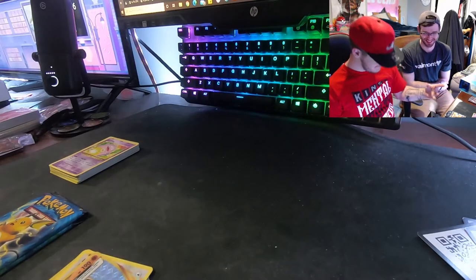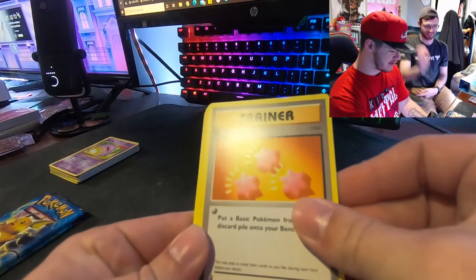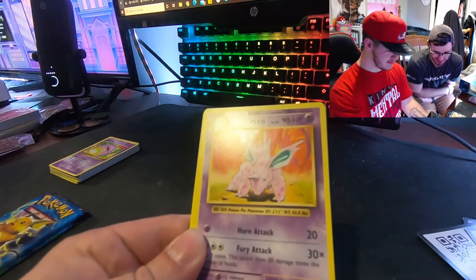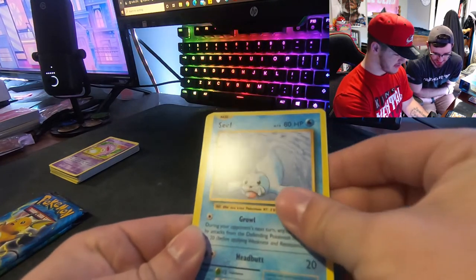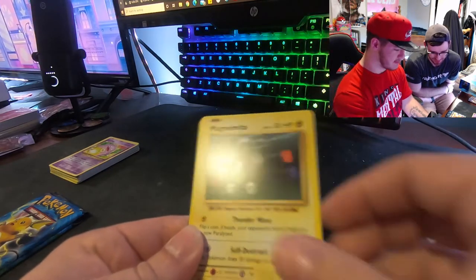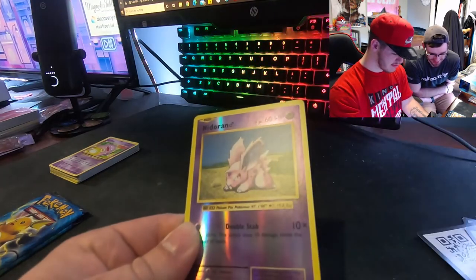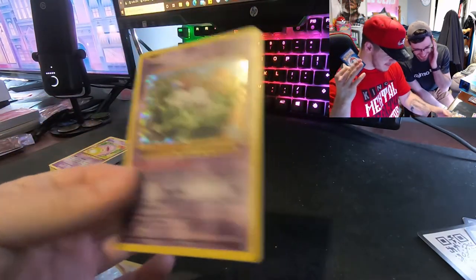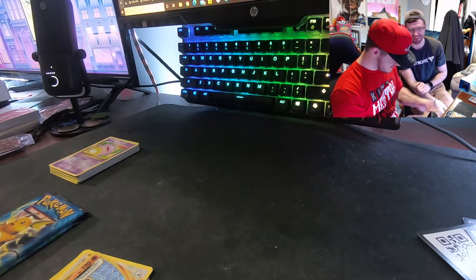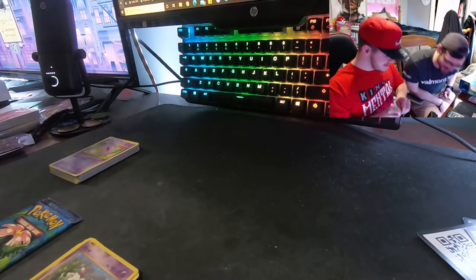Starting with a Revive trainer. Devolution Spray, Scyther, Charmander, Magnemite, Magnemite, water energy, Growlithe, Nidoran — we got a Mew! Oh my god, that's dope! We got Mew and Mewtwo in the same box. Our Mewtwo wasn't holo but all right — Coda's calling this little baby Mew.